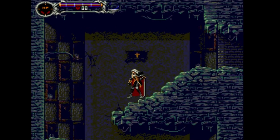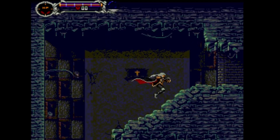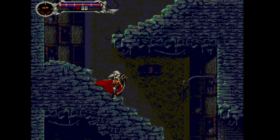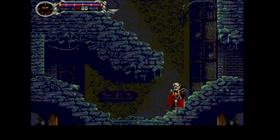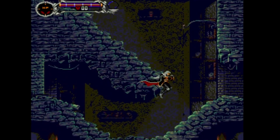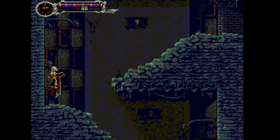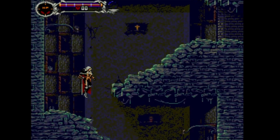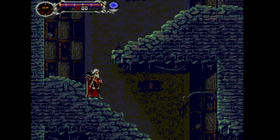Speaking of level collision, we ended last year's tutorials without covering one particular aspect: slopes and stairs. If you watched my latest Castlevania Symphony of the Night developer's diary you'll know that I managed to fix a bug with the slope and collision code — specifically when landing on certain parts of the stairs or slopes it would result in a very jerky, snapping camera. I still want to make a few more changes, but if the code is mature enough then maybe I can do a lesson at the very end of 2024 covering slopes and stairs.